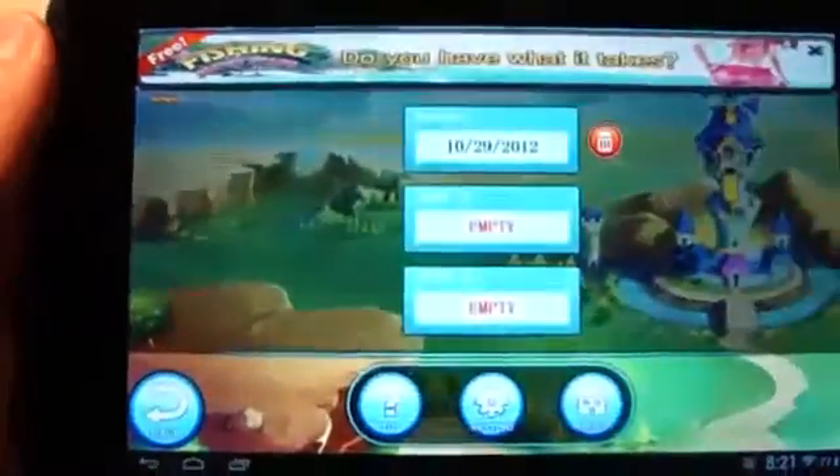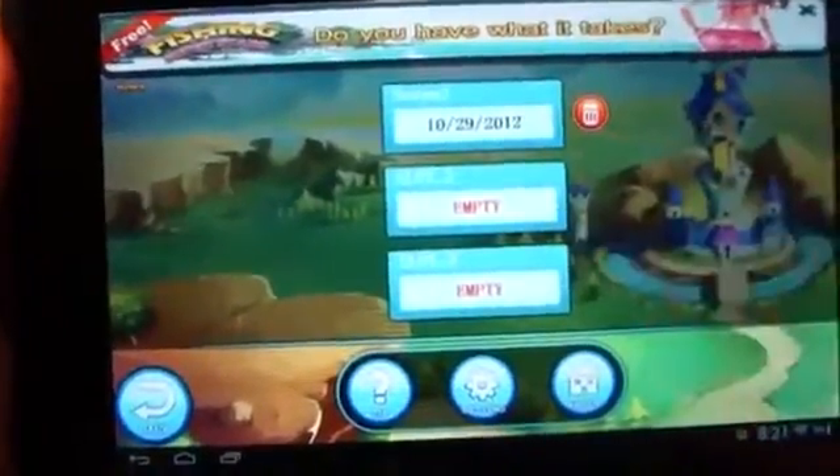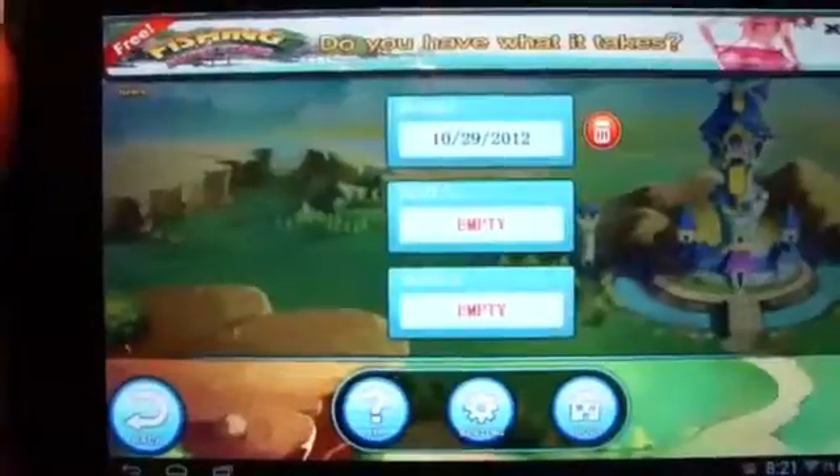To get right into it, I'm going to touch screen to begin. You'll notice that there's a loading screen in between most everything you do. You have three save slots, an about, a settings, and a help right here, and a back button that takes you back to the title screen.